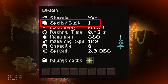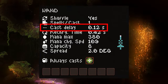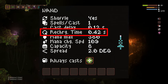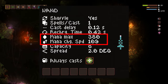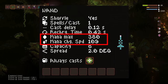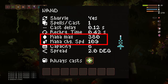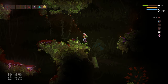Some wands will cast more than one spell at a time, which is indicated by the spells per cast. Cast delay is the time it'll take to cast per one click. Once all the spells on the wand have been cast, the wand will recharge, which is indicated by the recharge time stat. Every spell has a mana cost, and every wand has a different mana max and recharge speed. The further you go into the world, the more likely you are to find wands with low recharge speeds and high mana. If the wand can't handle the mana for the cost of spells you have, it simply won't cast the spells.